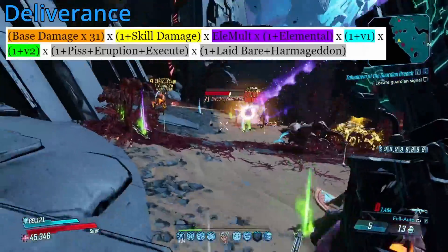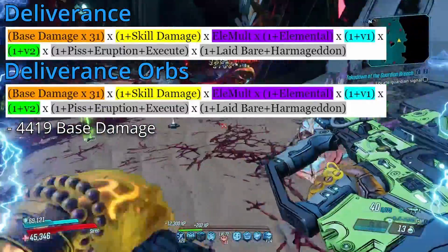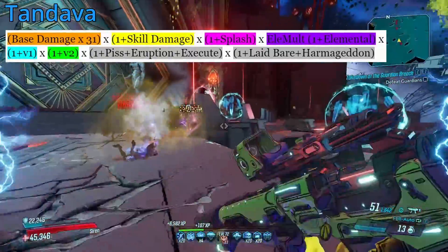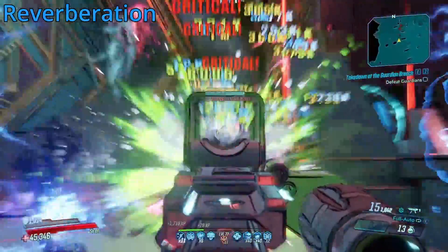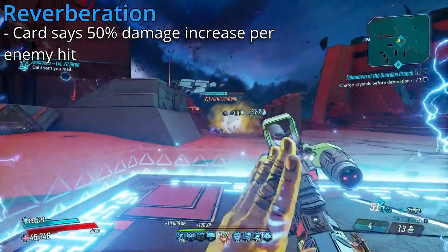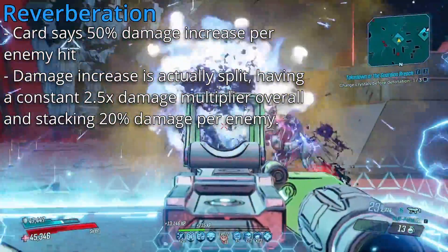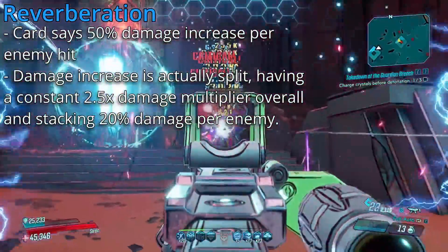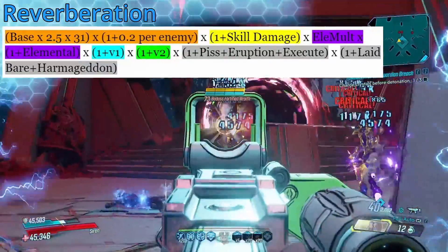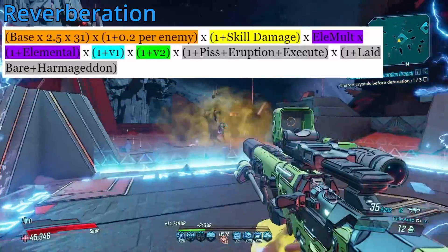Generally, you are just going to be hitting enemies directly with Phase Cast, and this is what you'll be looking at. Now the base impact for Deliverance is the same thing, however the orbs themselves have a base damage of 4419, but that is the only difference. Tandava just makes Phase Cast always deal that splash damage even when impacting an enemy, so it's the same formula, just now having splash damage added to it constantly. And finally, Reverberation, where things get weird. Reverberation penetrates through enemies and is supposed to get a 50% damage bonus with each enemy hit, however this isn't entirely true — the damage bonus is actually 20% per enemy hit, but this damage also comes with a constant 2.5 times multiplier, which does technically give us the same effect. Simply, we have our base damage times 2.5, times 31 for our Mayhem scaling, and then multiply that by 1 plus 0.2 per enemy hit. After that, it's the same: skill damage, elemental damage, V1, V2, debuffs, and our damage increases.